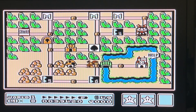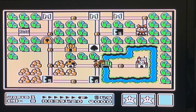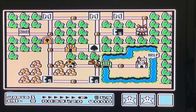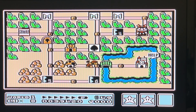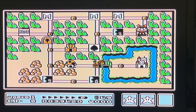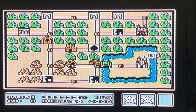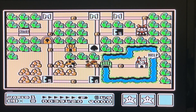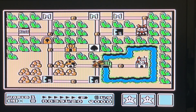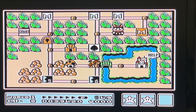World 1-4 is a special level because on every world there's one level where if you get a certain number of coins you can make Toad's white mushroom house appear. The white mushroom house has special objects you can't get in Toad's regular mushroom house. For this one you have to get 44 coins to make it appear, and if you do you get a P-Wing — which lets you fly through an entire level. Right now I have 49 coins, so I need to end with 93 coins or more.